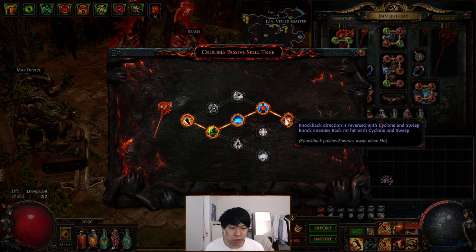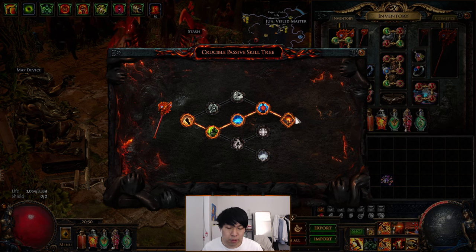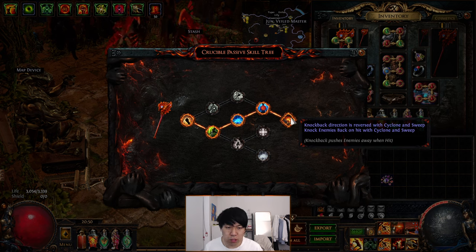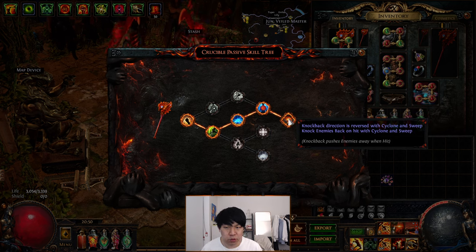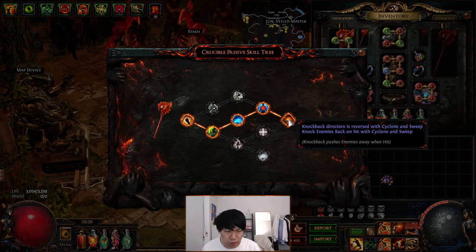I'll show you the Crucible Tree quickly, because it is pretty unique. There's almost a gimmick for this build: knockback directions reverse for Cyclone and Sweep. This means when you're hitting enemies with Cyclone, instead of knocking them away, you'll suck enemies in. This won't really matter if your damage is high enough because you'll just kill stuff straight away on hit, but it's nice to group monsters up if they're a bit tankier, since you'll suck them in towards your Molten Burst balls.